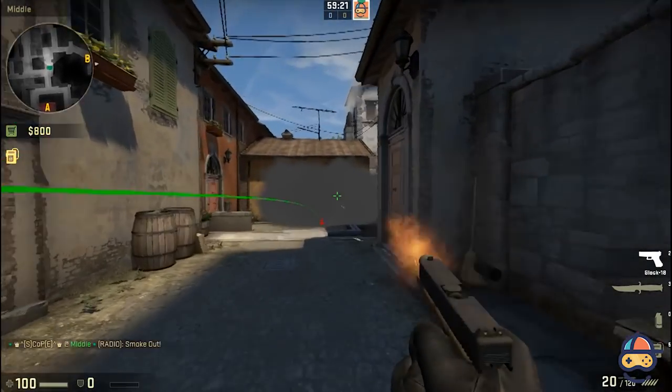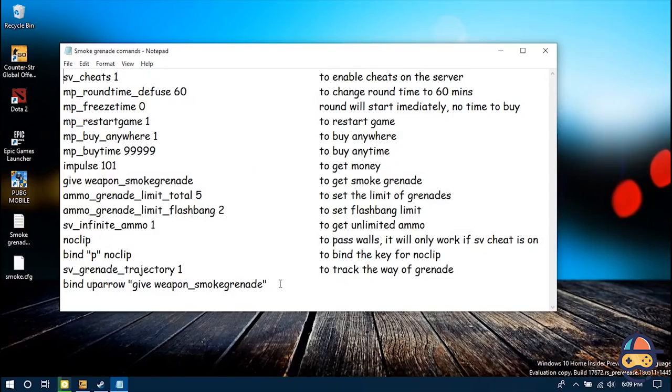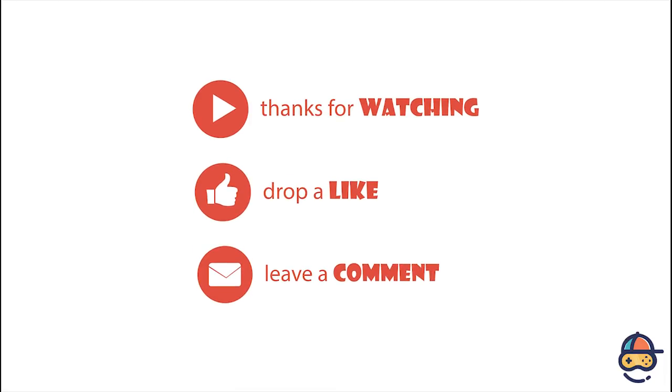Wait — if you are too lazy to type in that command, don't worry. I have bound the up arrow key to get the smokes. Just press the up arrow key and you will get the smokes. That's it for this video, thanks for watching. As I always say, do like to appreciate my work and comment down below if you have any queries.